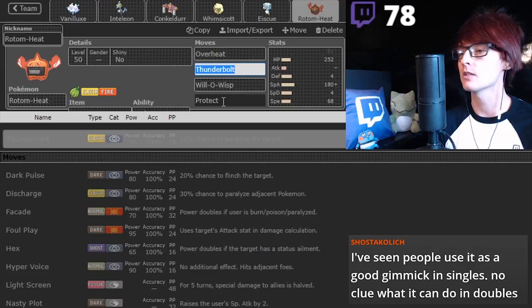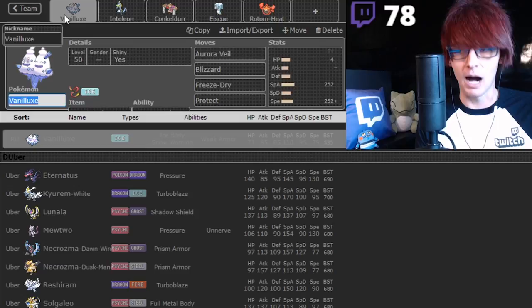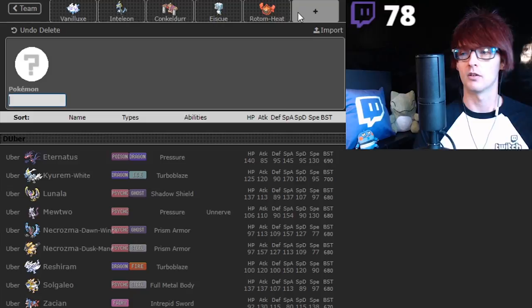I think you've got to take out the Whimsicott though. Whimsicott's going to be dumped. The Pokemon you want instead of Whimsicott is... The actual team had Abomasnow, Blastoise, Conkeldurr, an Ice-type Mon, Heatran, and a Zapdos. We're going to let Rotom do the job of Zapdos, so we're going to put a different Tailwind setter in there that can provide a little bit more value.